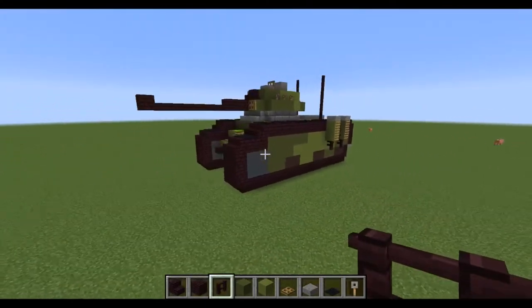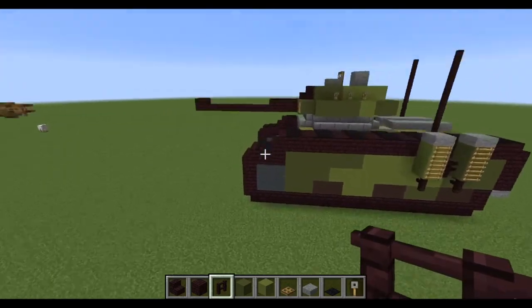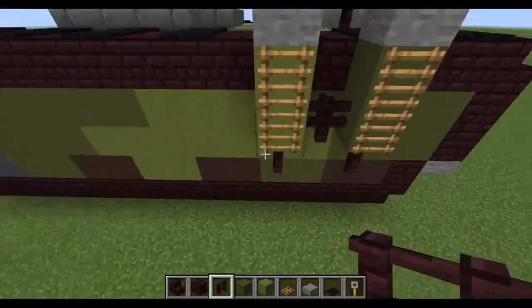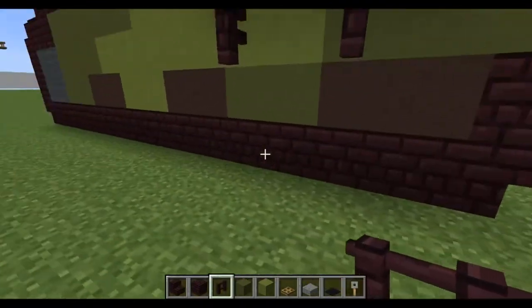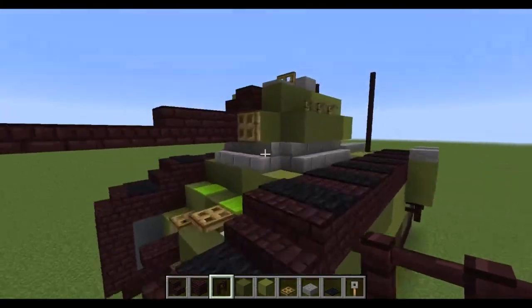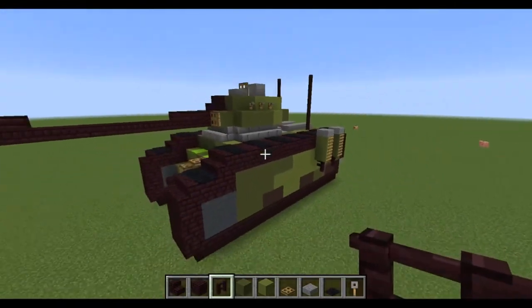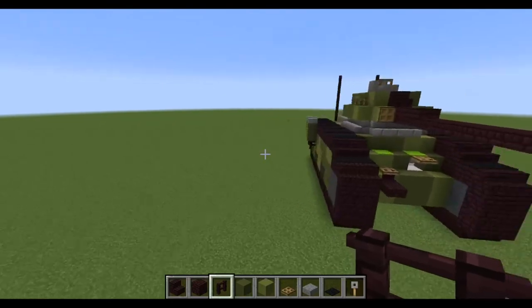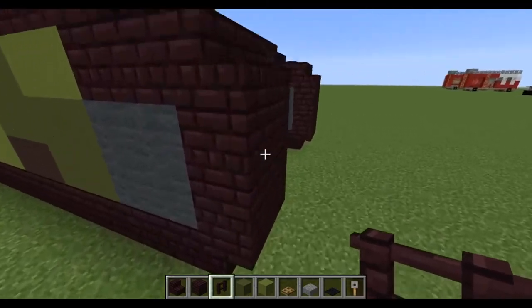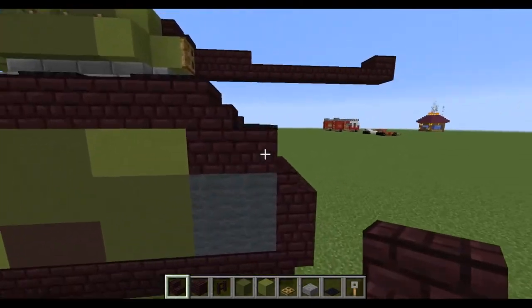And that is it — that is your tank! This is a really big tank; you could get away with doing it a little bit smaller. You really only need this part of the tank, so you could cut it here if you want, just build this part, or build straight wheels underneath this turret. You could also shorten it by removing a row to make it look less bulky.